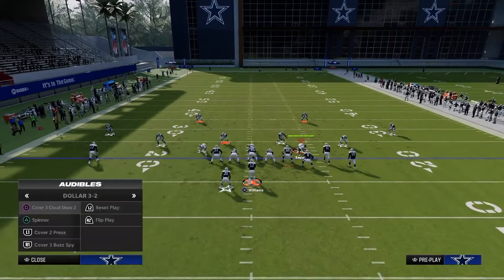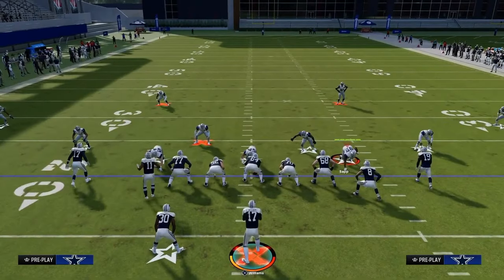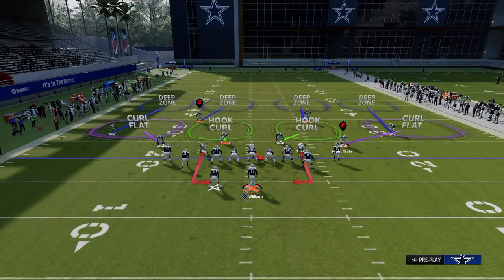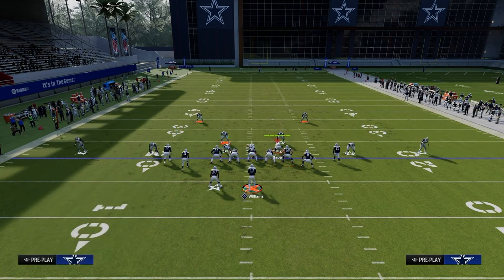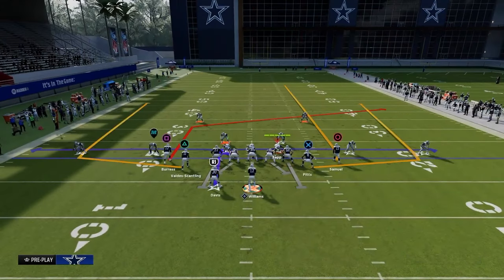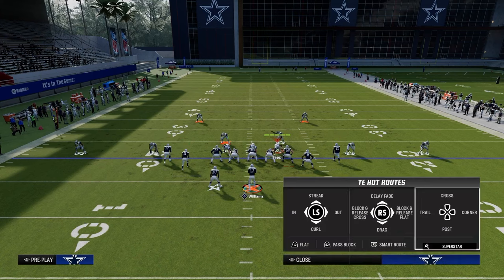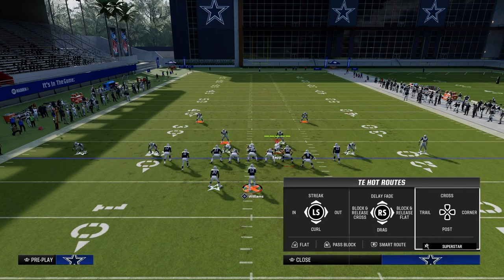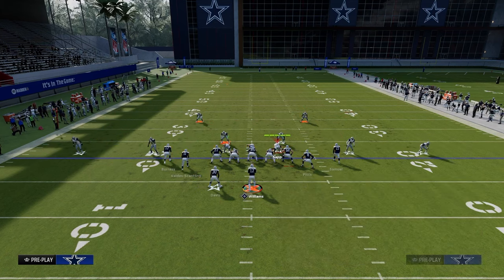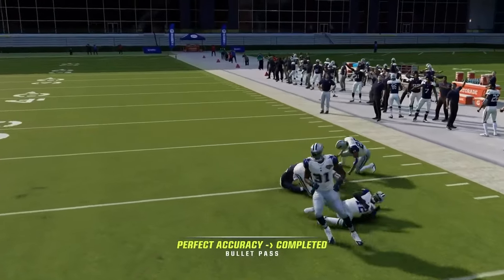Now we're going to go to a secondary setup out of this that I really like. Tight slots is such a versatile formation. Getting back into four verticals, we're going to do a similar concept with a slight variation — this is more for a traditional standard coverage beater. We're going to post the left slot receiver, streak the running back, and with the tight end you have a couple of options. Really it's just a simple out route or a little in route, something simple. This makes it harder for the user to continue to user in the middle of the field.